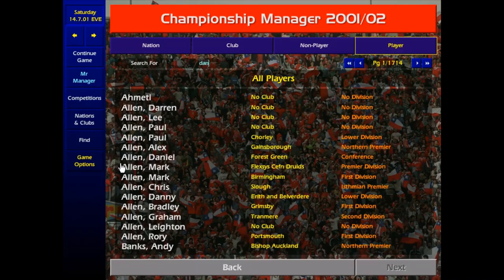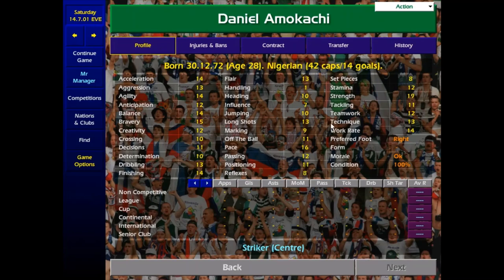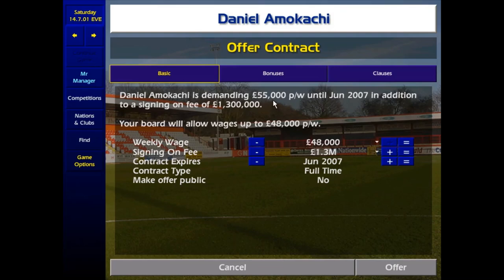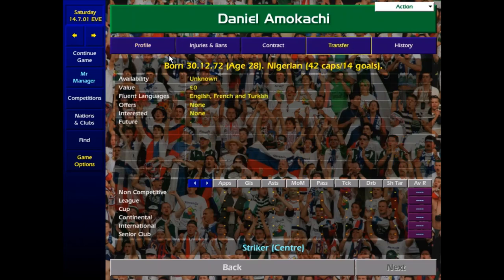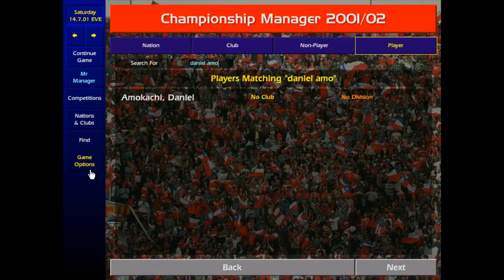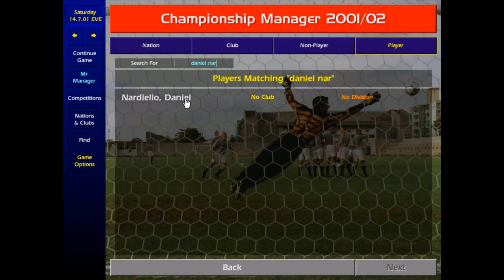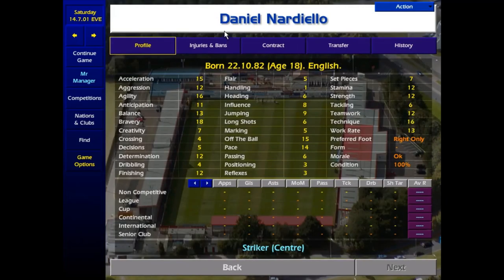Up front — you'll know this fella if you're a Premier League watcher — Daniel Amakuchi. He's pretty good, very strong, he's just been released by Besiktas in this and he's just waiting to be picked up. I've given him four boots out of five difficulty to sign — that's the only downside. He wants a lot of money, though you can negotiate that down. But if other people are going in for him, he might cause you problems. Definitely want to sign him though. To partner him, I've gone for a young British striker — Daniel Nardaleo. A lovely young English striker, not ready for the first team yet. One boot out of five — if you're a lower league team, pick him up; if you're planning for the future, pick him up. Very good player.